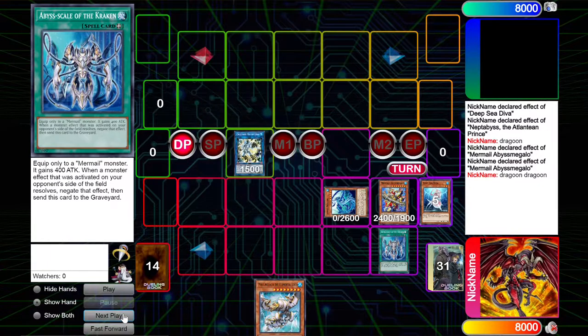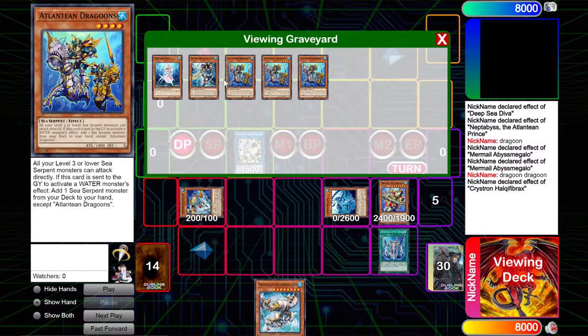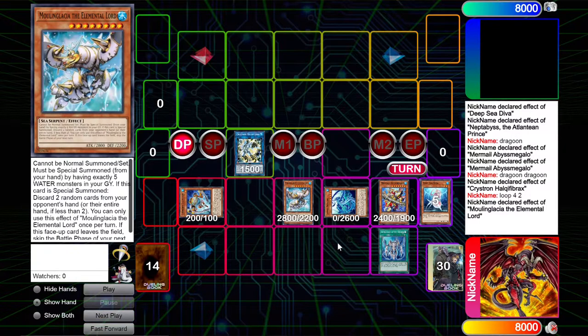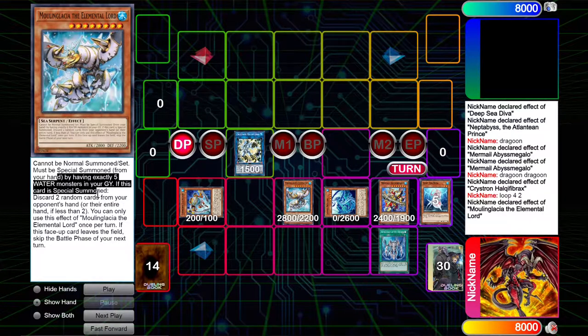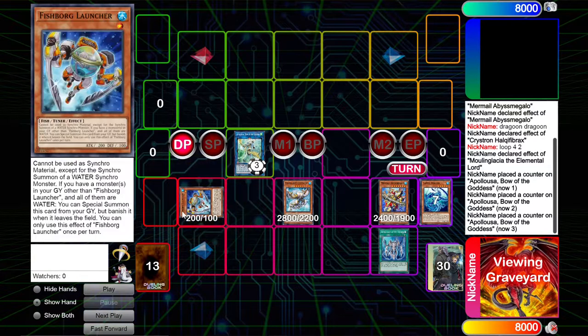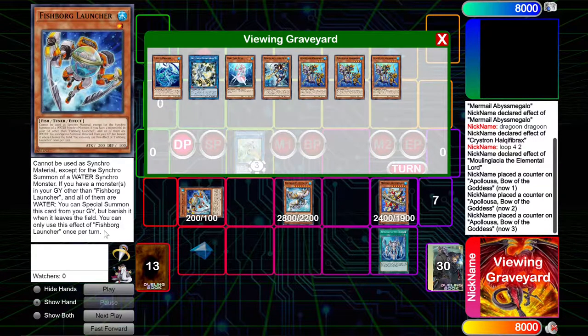So we go into a Halka Fibrax, which can summon the Fishborg Launcher. Keep in mind, we don't have any water lock yet — none of our monsters are actually locking us into water effects, so we have full reign to do a ton of stuff. I triggered the effect of Moon and Glacia to loop for two, since we have exactly five waters in our graveyard, and it doesn't specify they need to be different names. Then I used those three to go into an Appaloosa — since we do not have a water lock, and all the monsters in our graveyard are water, Fishborg Launcher only specifies that they have to be water monsters in the graveyard. It doesn't say that you only control water monsters, which is really, really good for the deck, meaning that you can set up different kinds of end boards.